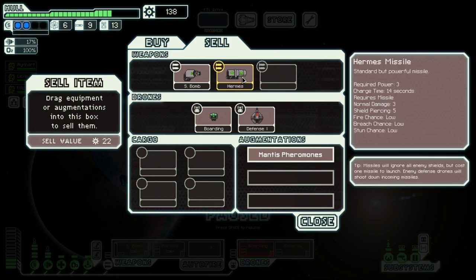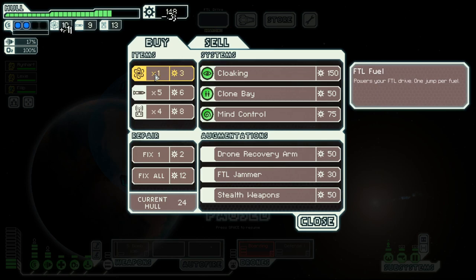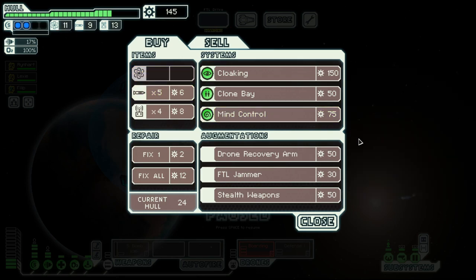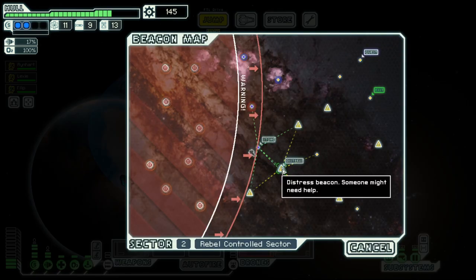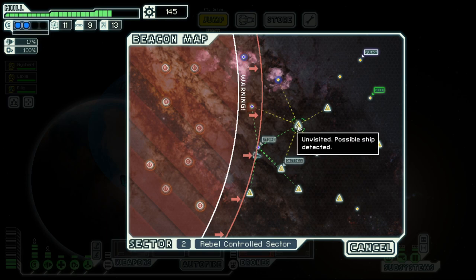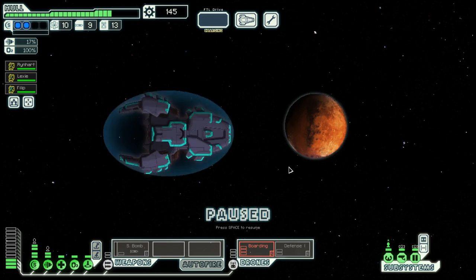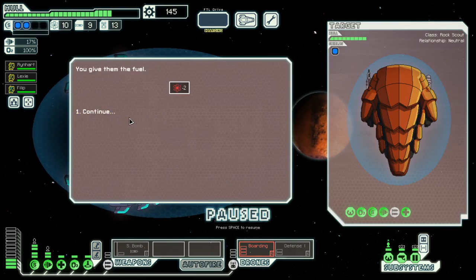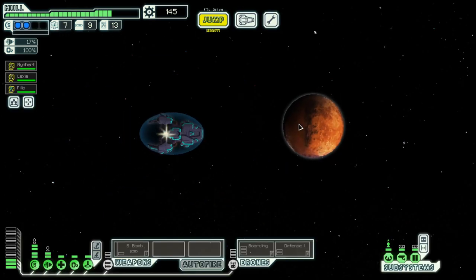Then we go to the store. We sell the missile — don't care for that. Don't need repair. Buy a bit of fuel. Then there's a distress beacon, and then up towards that quest — give them the two fuel, and then we move on.